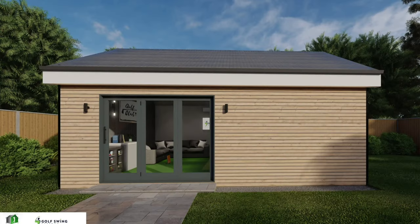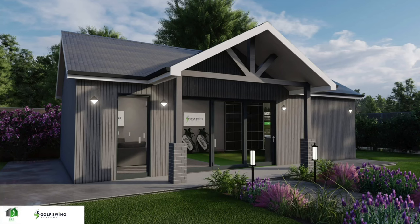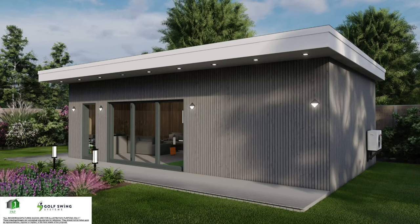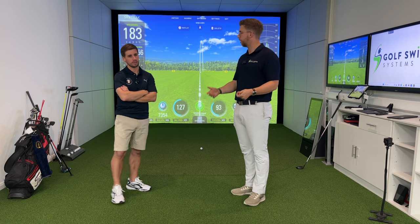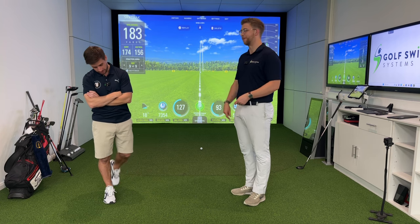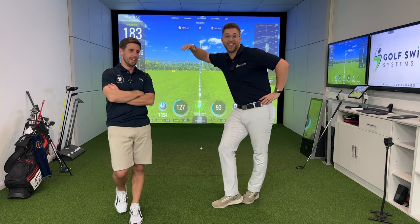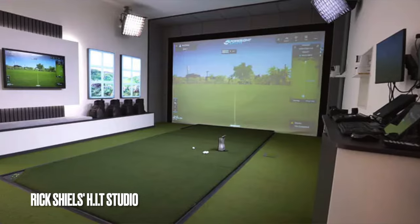They're all named after golf courses. The Muirfield is a little bigger at about seven by five meters. Then there's the Carnoustie, our all-singing-all-dancing option — it's got nine meters of depth, so there's space for a hangout zone with all the extras. We recently built Rick Shields's new studio, which is a very large space to accommodate all his camera gear. So you can see that the bigger-is-better mentality does ring true.